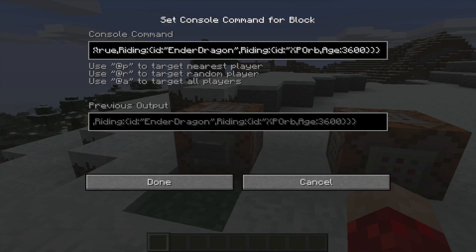Here it is, here's the command: we summon a minecart ten blocks above this command block, and then we summon an Ender Dragon riding the minecart, riding an XP orb which has an Age of 3600.